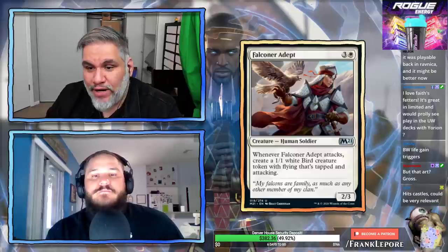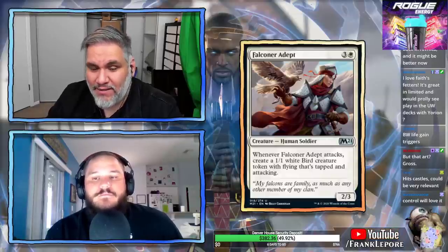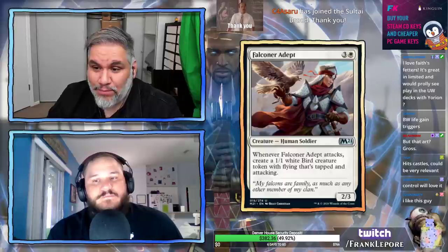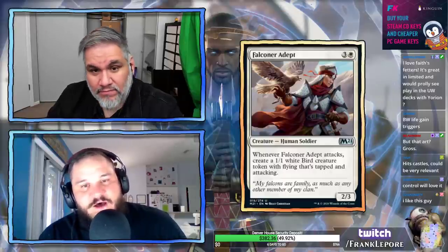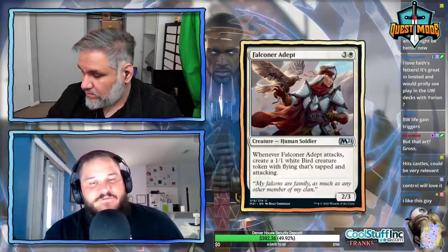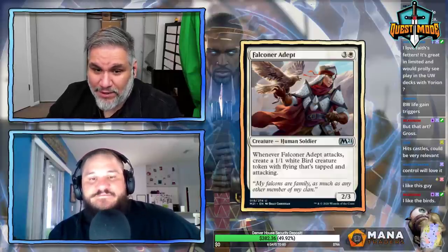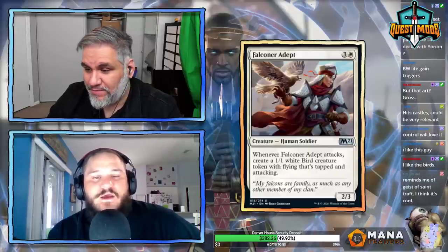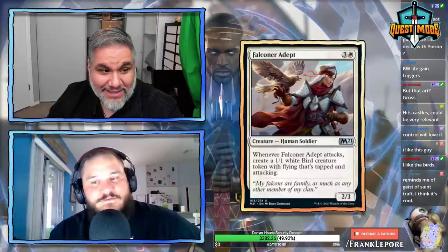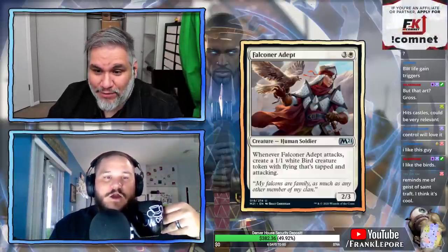Falconer Adept: four mana, three and a white, for a 2/3 human soldier. When it attacks, create a 1/1 white bird creature token with flying that's tapped and attacking. Not for Constructed — too much for a 2/3 at four. But in Limited, being able to make a 1/1 bird every turn is pretty good. If you can give this thing a Dub — plus 2/plus 2 and first strike — then it's a 4/5 first striker making a bird every turn. It also becomes a human soldier knight, which covers all the relevant white creature types.